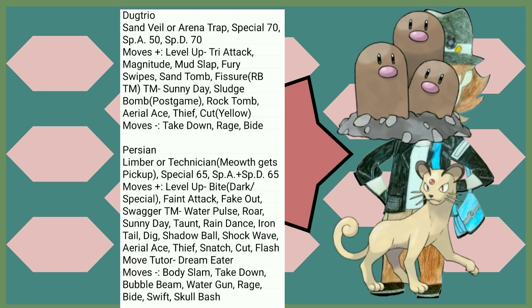Dugtrio comes out with two of the best abilities in the entire game. Tri Attack and Fissure were both TMs in Gen 1 and are now learned by level up. It didn't really lose a whole lot of moves. Persian gets Limber and Technician, both of which are quite useful. Meowth gets Pickup, by the way, which is extremely important. As for Persian's moves — Feint Attack, Fake Out, Swagger are pretty good. Gen 1 Normal type of course, always a good option.